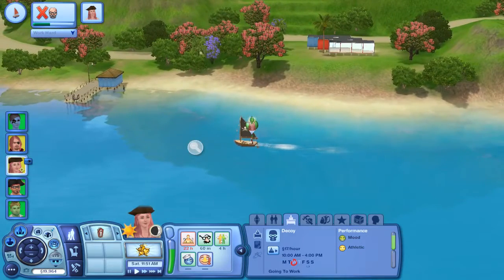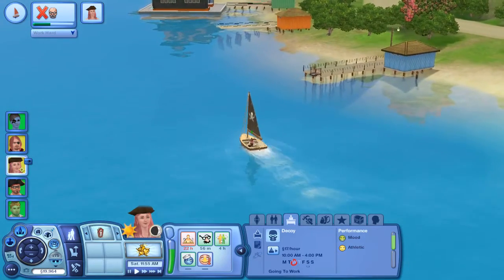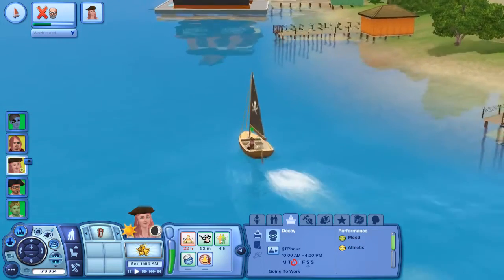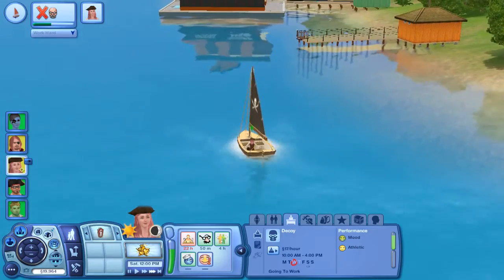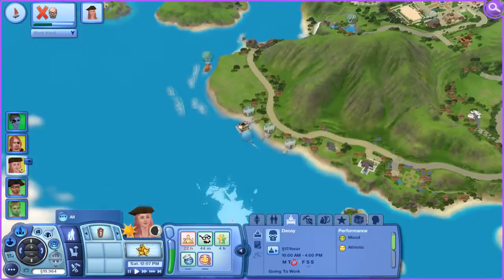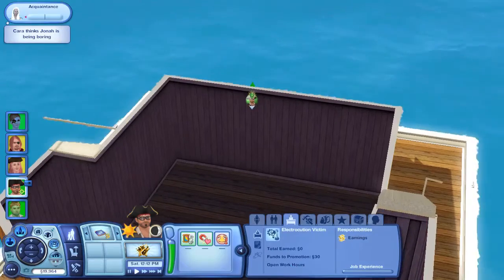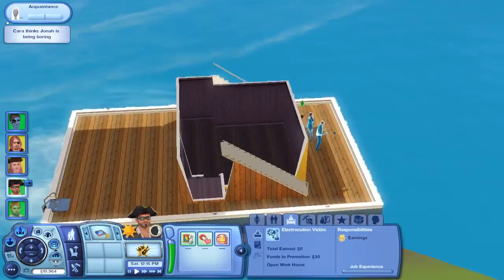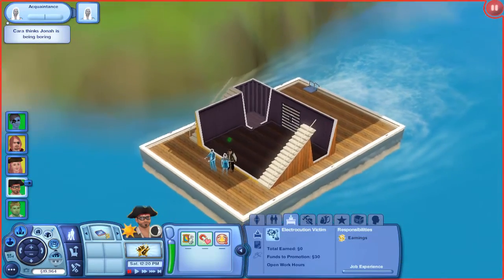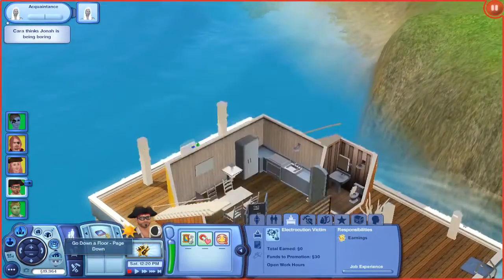Oh my goodness, this lag! It's literally happening every couple of seconds now. EA, how did you not spot this? Let's check on Jonah — he's on a moving houseboat now, and we can actually see what another sim's houseboat looks like other than ours. So there's a few levels to it actually — it's pretty nice. You take regular stairs up to the second floor and there's a living room, TV, some red couches, and then spiral stairs up to the bedroom. It's actually quite nice.